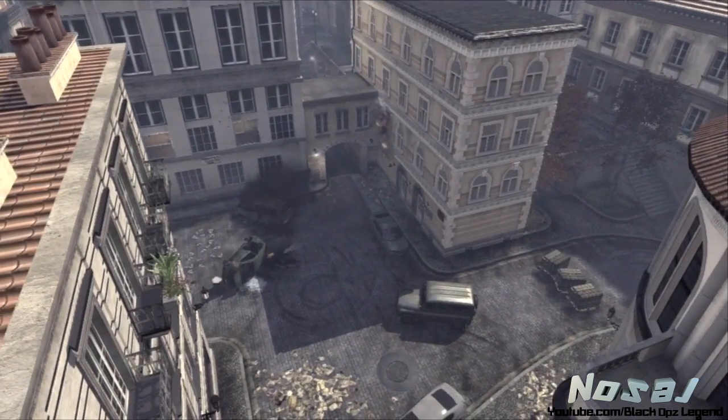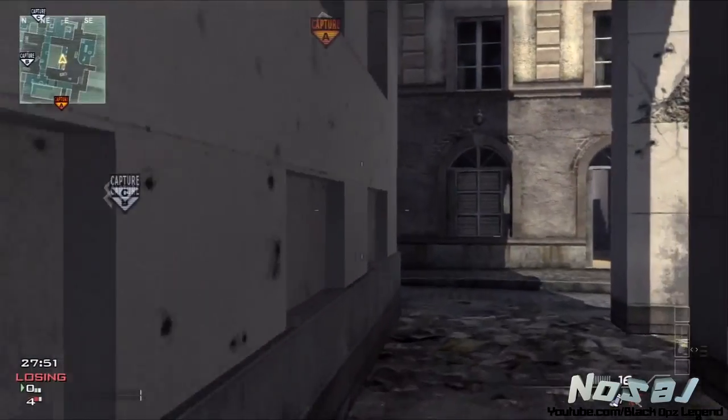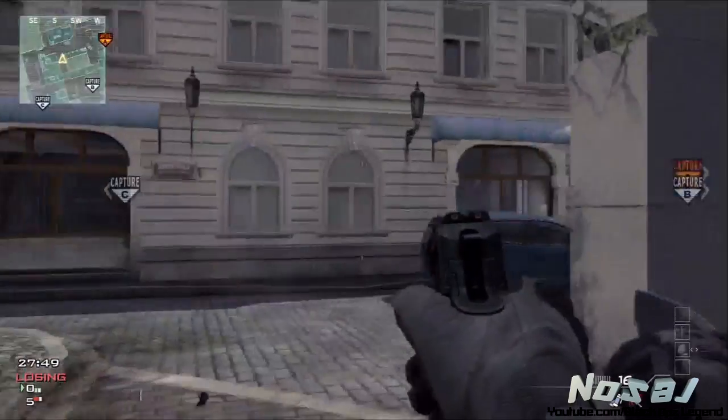What is up guys, my name is Nosaj and we have a domination throwing knife tutorial for the map Lockdown, because we're gonna lock it down. We're gonna start off with Flag A and it's very simple.